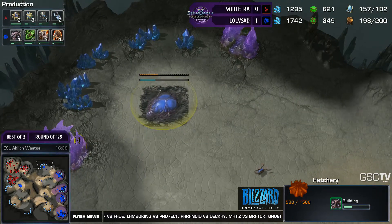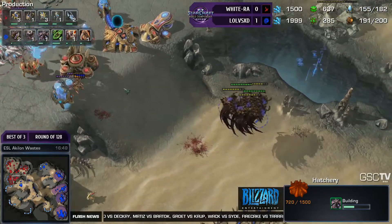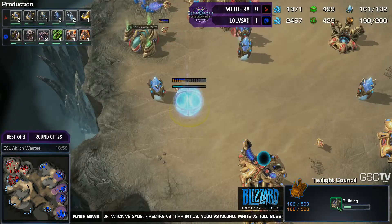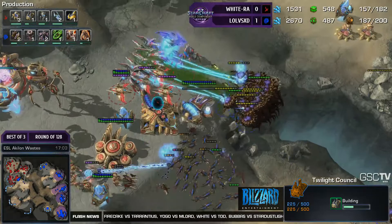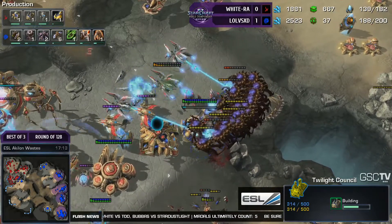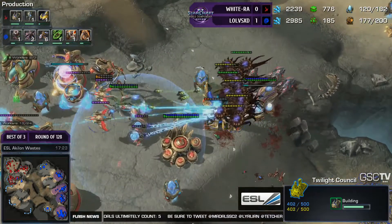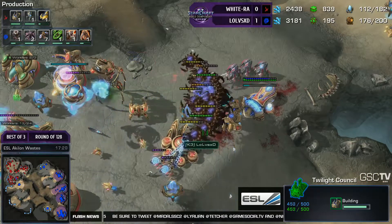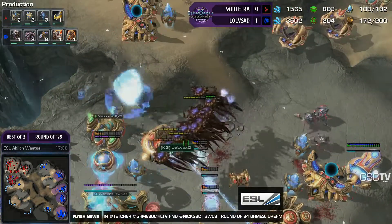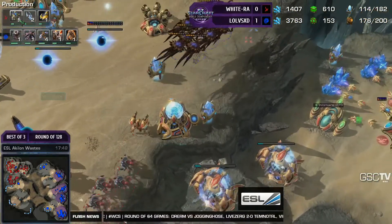WhiteRa is starting to build that incredibly difficult to deal with Protoss late-game deathball. The Corruptors don't have any upgrades, so they will die pretty quickly to WhiteRa's air units with 1-1. In theory, the upgrade advantage for LoLvsXD is a big deal. There's a Colossus out — that's going to help. But there are too many Corruptors, way too many Corruptors. Even the Void Rays couldn't deal with them. The Colossi are going to go down very fast. All of the air dominance that WhiteRa had is getting annihilated. WhiteRa is probably down and out. He's at 85 probes so he has a good economy, but his army supply is only 29 — just 6 Stalkers, an Immortal, and 2 Sentries on the field.